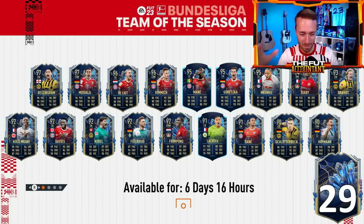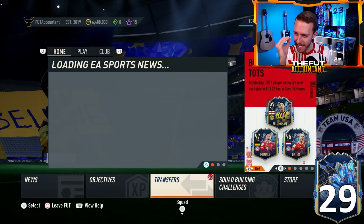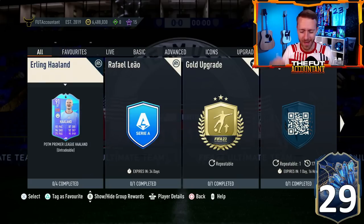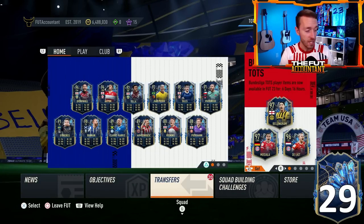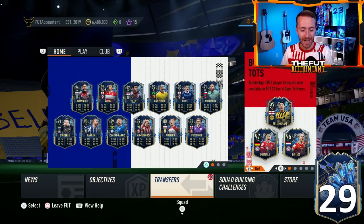Hey guys, it's Nate, aka The Foot Account, and welcome back to the channel. We have seen the pack code and we know it's coming soon. A brand new icon pack that we've very much needed in FIFA 23 could come to this game as early as today, and we need to start talking about how this icon pack might affect the game, because this new one includes some of those brand new Trophy Titans icons.